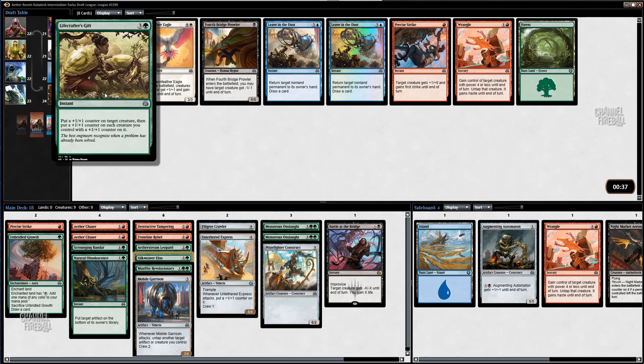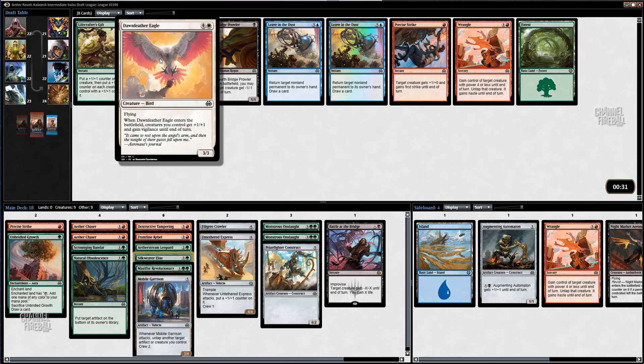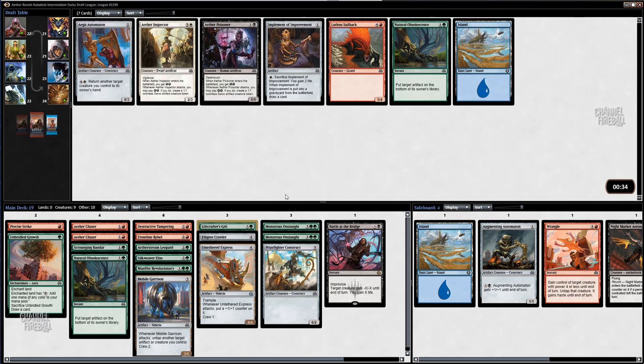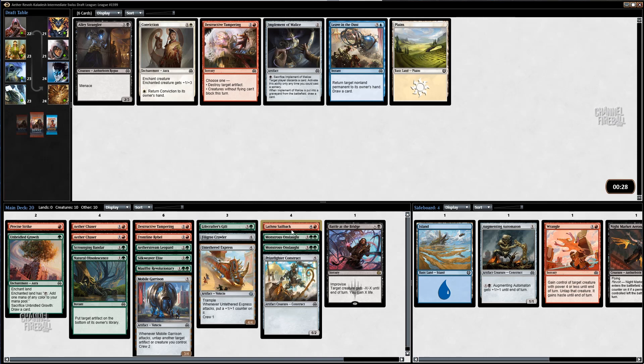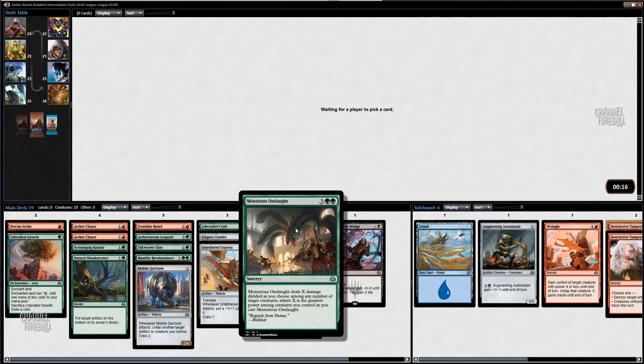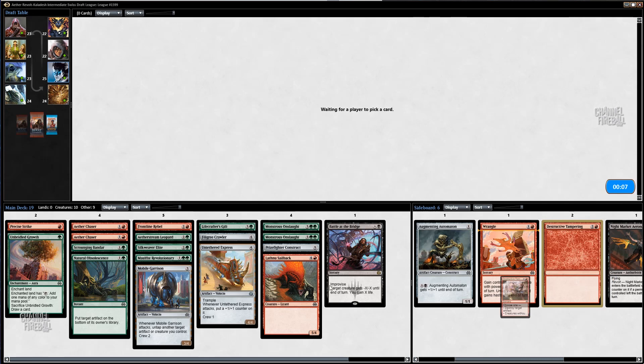Lifecrafter's Gift is really good. It's another spell though, but there's nothing else. This card is very, very good. It's very late — white is clearly kind of open, but I'm going to take the Gift. I'm not sure if I'll play both the Saddleback and the Prize Fighter Construct, but never know. But I'm definitely not playing two Tamperings. I probably won't even play one. I don't really need Tampering when I have Onslaught — I feel like it's also going to clear the way most of the time. I'll keep one in there for now.